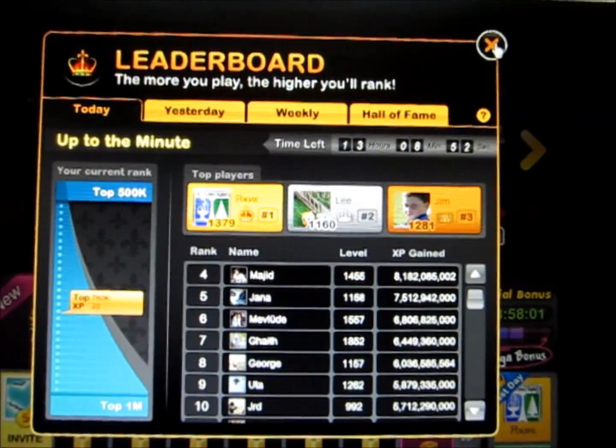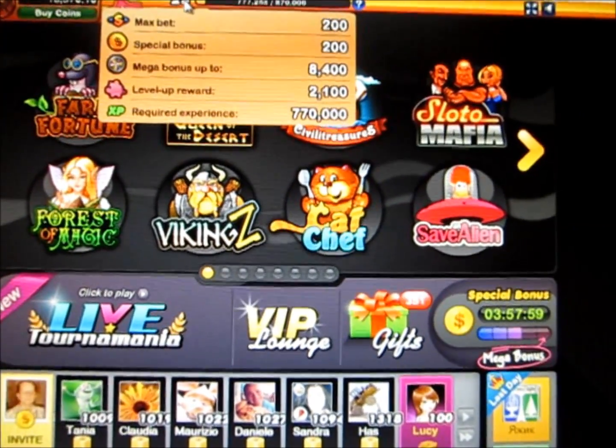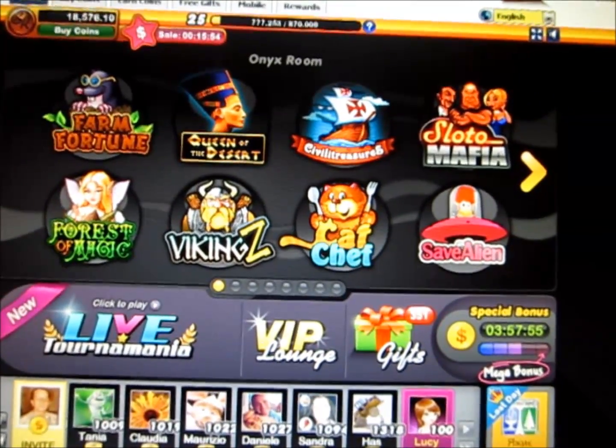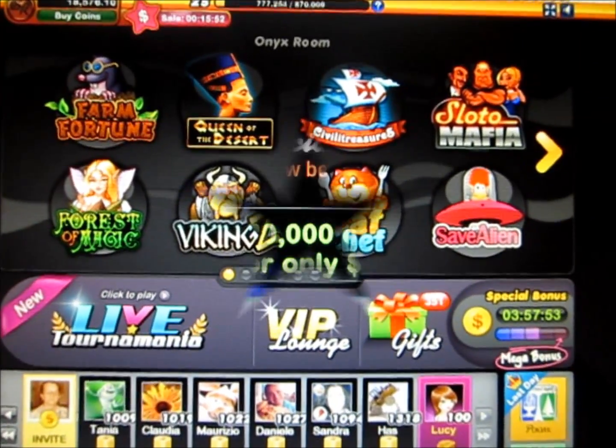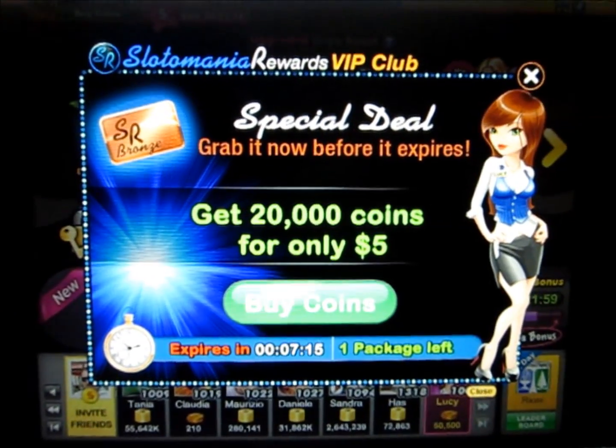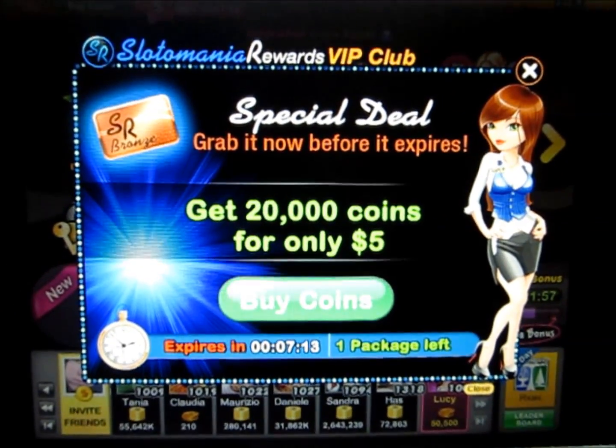They had to put a lot of hours into this, because I've played this for quite a few hours and I'm only level 25. I'm sure that they've been investing about a couple years of their time. I find that Slotomania is quite aggressive with their coin promotions, because these pop-ups seem to appear a lot.